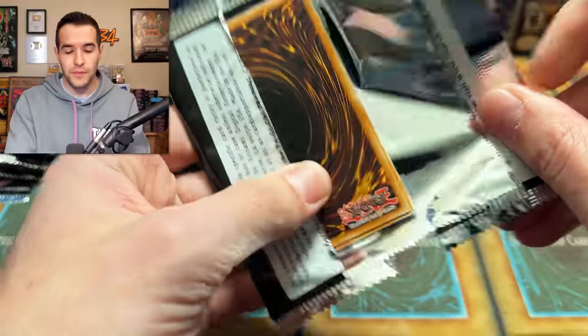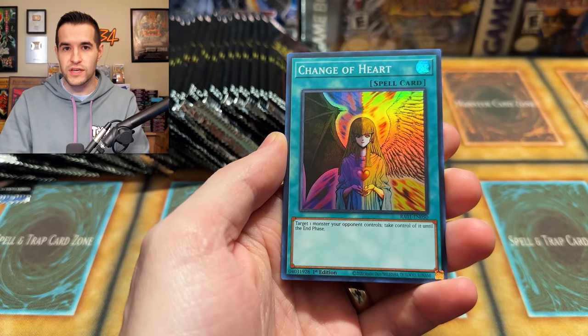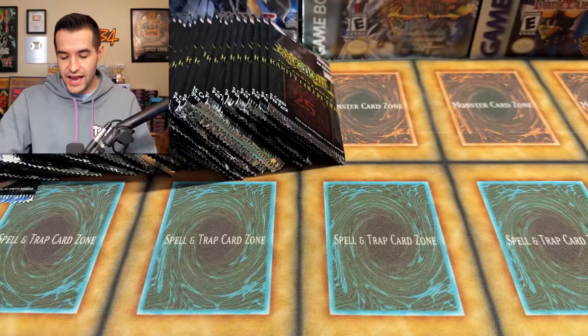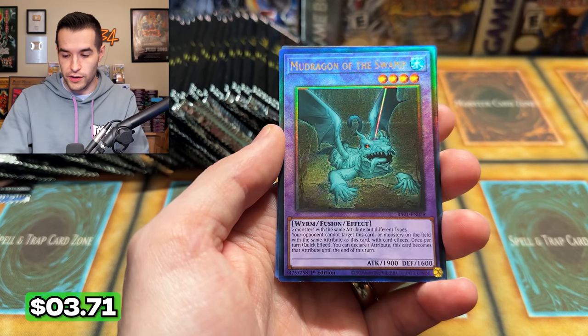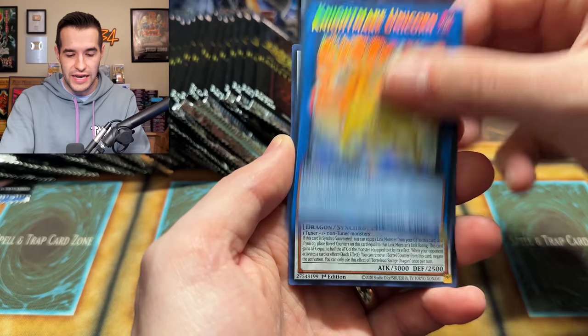My locals guy said they really need to do a set code for these rarities because there are so many of them — Magic: The Gathering does this. There are a couple of rarities that are pretty similar: the Secret and the Platinum Secret, Ulti and Collector Rare are pretty hard to tell apart. If there's a set code it kind of fixes that problem. Plus when you're a store sorting through a lot of cards, you can just look at the set code instead of getting in the light trying to figure out the rarity. I think that was a pretty good suggestion for Konami.